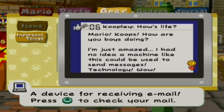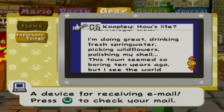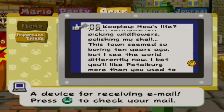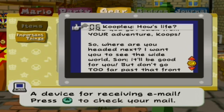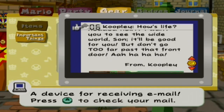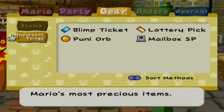Epilogue: a Koopa mail scene. "How's life, Mario? Koops here — I'm just amazed a machine like this can be used to send messages. I'm doing great: drinking fresh spring water, picking wild flowers, polishing my shell. This town seems so boring, but I see the world differently now. Once you get back from your adventure, Koops, you'll like Petal Burg more than you used to. Where are you headed next? I want to see the wide world! But don't go too far past that front door. Ahaha. P.S. — Way to ruin the dramatic tension."